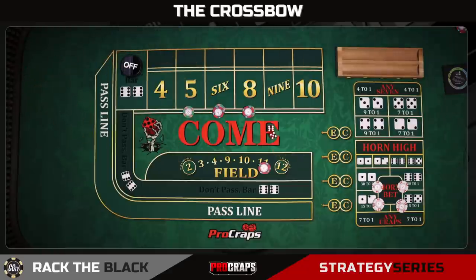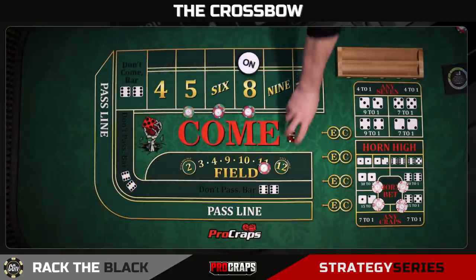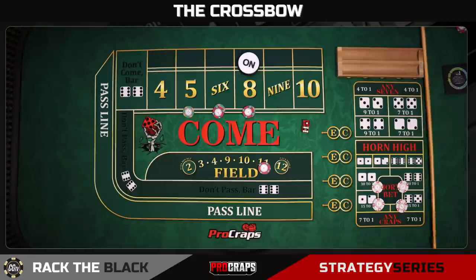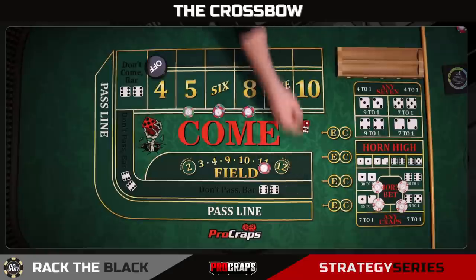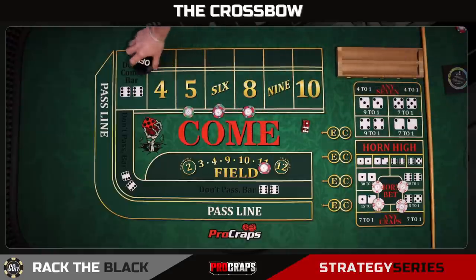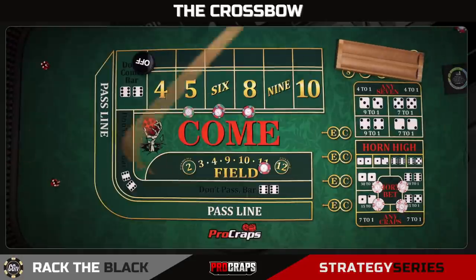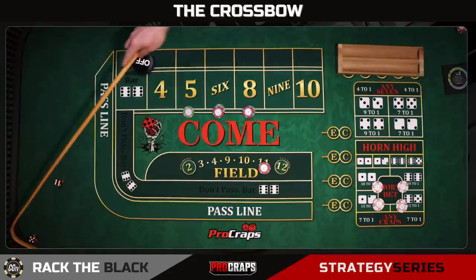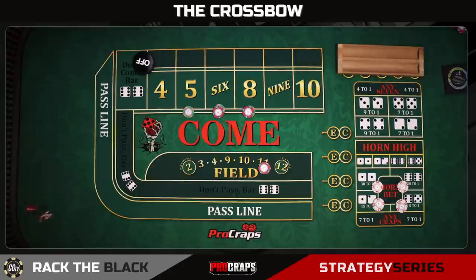Our come out is an 11, so nothing yet. Our first point will be an 8, an 8 easy. The game is afoot—looking for a couple of hits and out. Unfortunately, we start out with a 7 and lose immediately. That's going to crush any strategy. Nothing you can do about the 7-out. We're going to reset the board again, coming out anew. Let's track how the strategy works over time. Come out 7, don't worry about that—we are off with the puck. Come out 11, still off with the puck. Aces—boy, we're having a tough time getting out of the gate here.